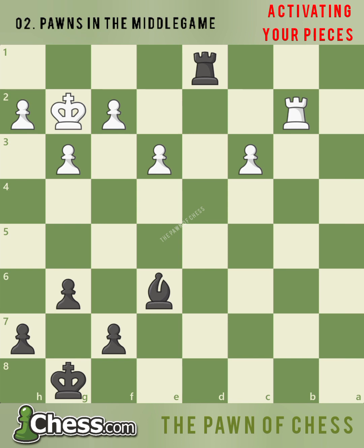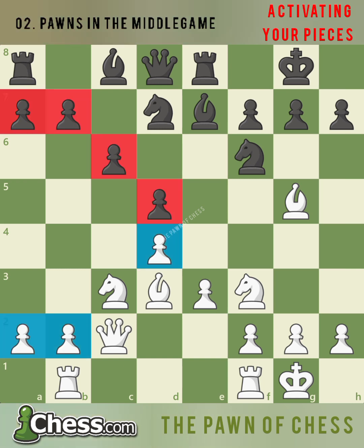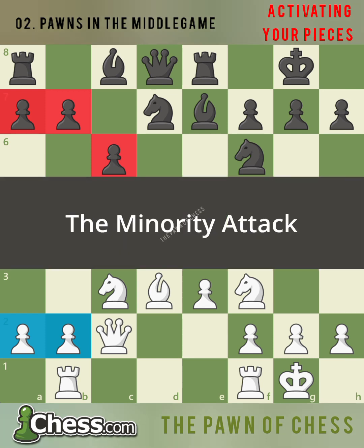Let's take a look at another example of using pawns in the middle game to gain the upper hand against your opponent. You don't always need a majority of pawns to attack. In this typical Queen's Gambit Declined position, white has three pawns on the queenside against black's four pawns. Even though black has the pawn majority on the queenside, white can successfully attack on that side of the board using an idea called the minority attack.